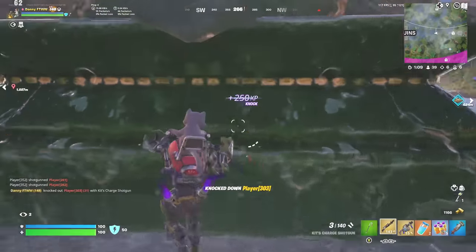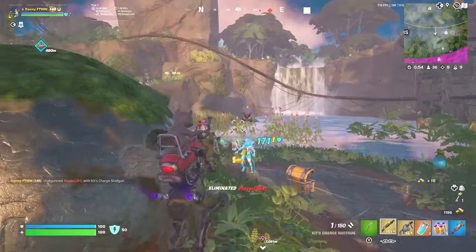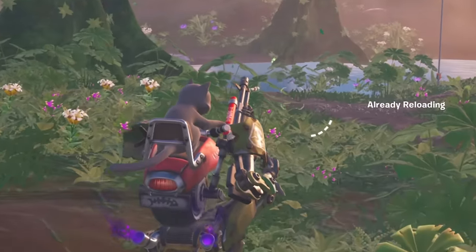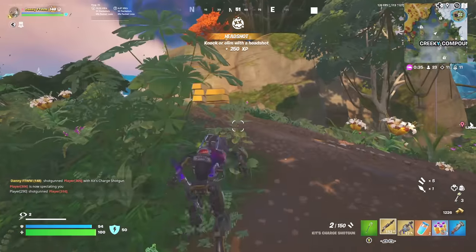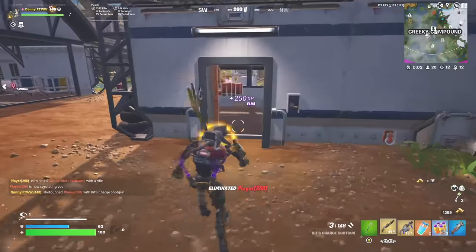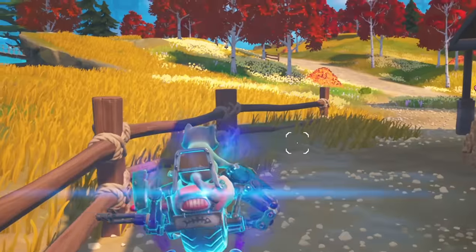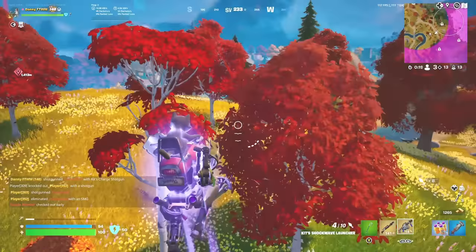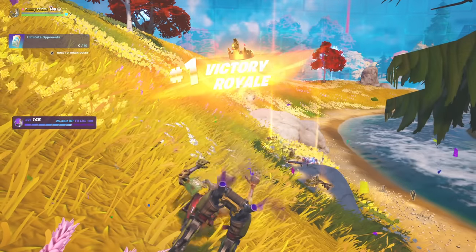We're using the shockwave launcher — we hit them. How are they still alive? I'm going back over to their teammate — try and save your friend. I've got zero shotgun ammo. They're over this way — we're not letting them escape. I'm going to use the rocket ram, but they've just used it too. I'm using Kit's shockwave launcher to counter — and we just eliminated them with the first shot of the shotgun! That was such an epic counter. We're getting lots of eliminations as boss Kit with the mythic shotgun. We just knocked out another player and we actually just won the game — Kit wins!